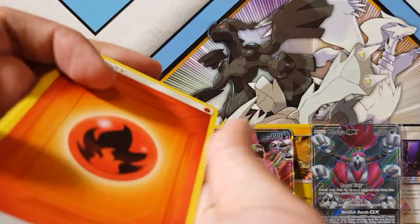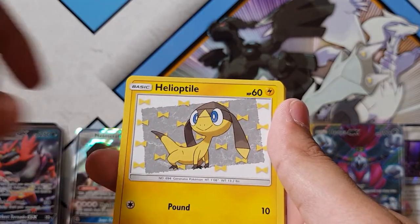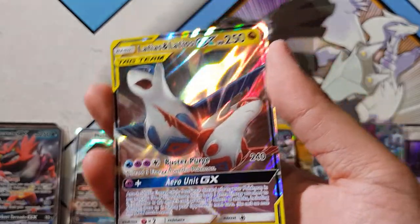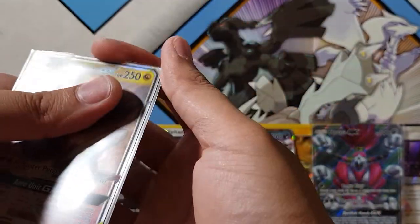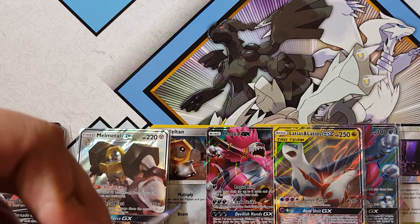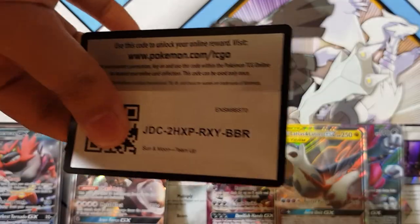Let's see what we're gonna get this time - I'm quite nervous, there's gonna be another GX pull. Golduck, Psyduck, Marill, Weedle, Heliolisk, Exeggcute, Dratini, and what is it gonna be for the rare - oh we have a Latias GX! Tag team action right now! This is the second one I've pulled so I have two of these bad boys. I'm really liking these single packs - nothing but GXs. The RNG gods are in my favor right now guys! This is insane!